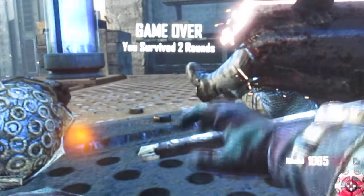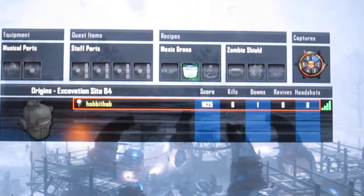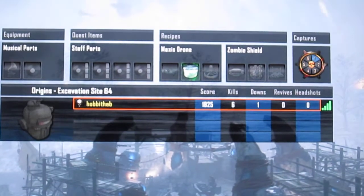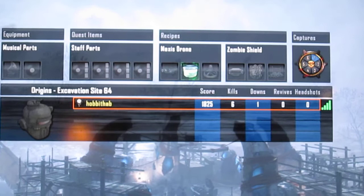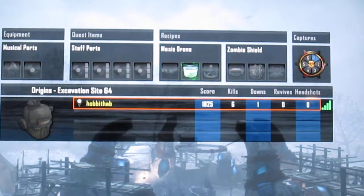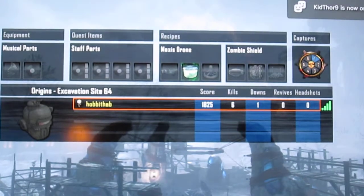I'm not hoaxing you. I killed myself on purpose. So I guess that is it — that's pretty much how you do the Perk Machine glitch. I'm Harvardham, a preteen gamer, and see you on my next video. Thank you.